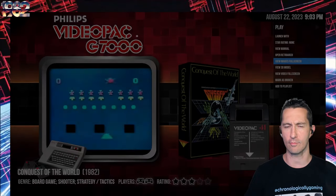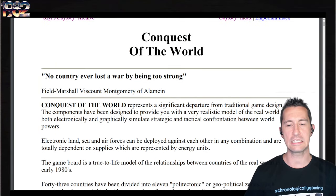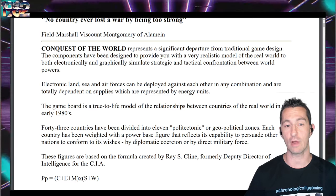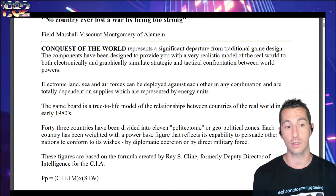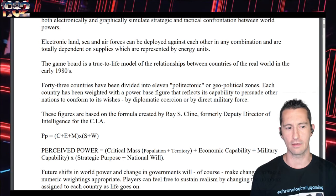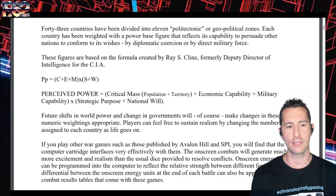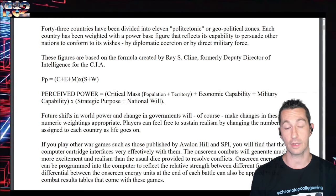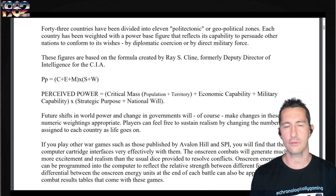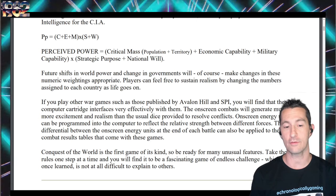If you've already seen the Magnavox Odyssey 2 version, it's pretty much the same. Conquest of the World is a significant departure from traditional game design. The components provide a very realistic model of the real world, electronically and graphically simulating strategic and tactical confrontation between world powers. The game board is a true-to-life model of the relationships between countries in the early 80s. The unit values are based on a formula by Ray S. Klein: perceived power equals critical mass times population plus territory plus economic capability plus military capability, times strategic purpose plus national will.